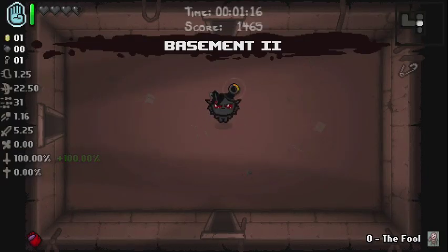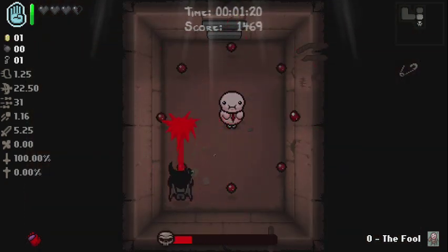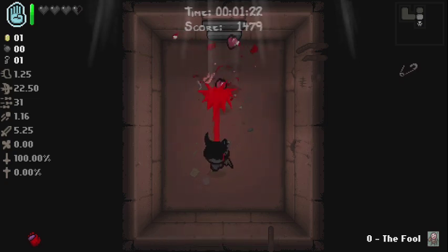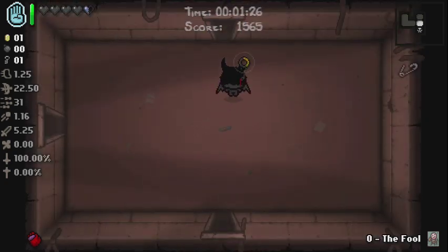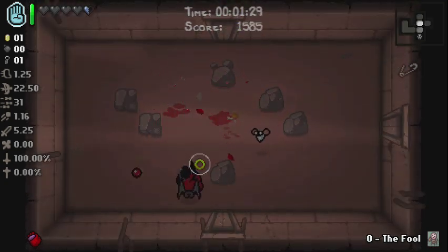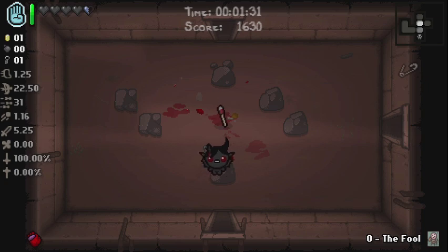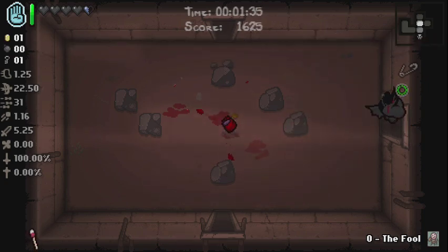The only way I think to get rid of the range problem with the brimstone is actually to find brimstone in a run as Azazel — I believe. I'm not 100% sure, I could be wrong. The matchstick — I've forgotten what the matchstick does, but I'm gonna stick with it.